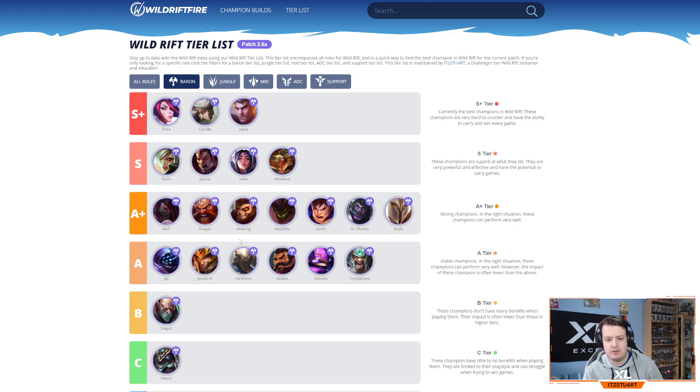Wukong has moved from jungle to top lane and works really well there now — you get extra healing from his first ability, great peeling and engage potential, and you can play safely with clones. Malphite is still a big tank in the top lane; you can go full AP if you're feeling bold or full tank, and both work well. Garen is a big pain to deal with — if he gets ahead and builds full tank he becomes nearly unkillable for AD carry mains, especially with his execution ultimate.